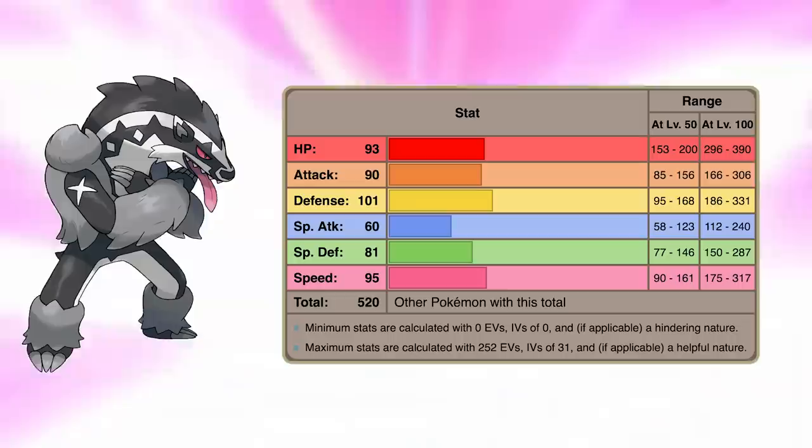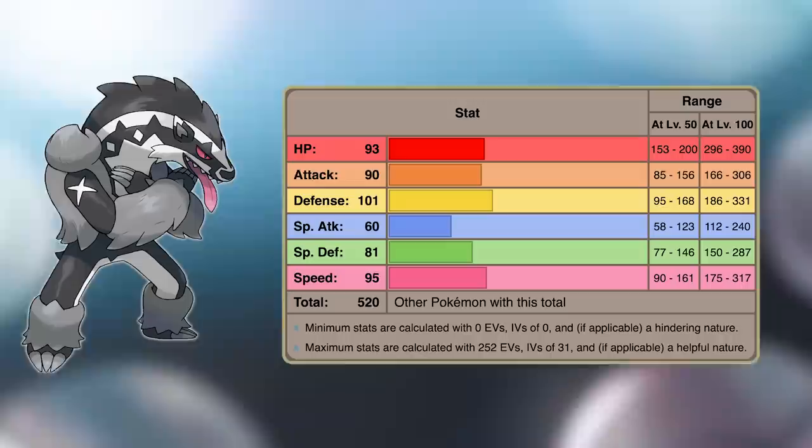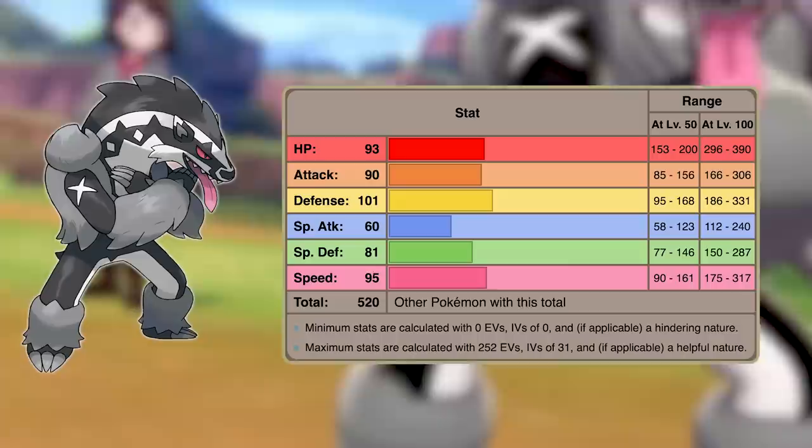Its other stats are a low special attack — which is completely fine — a solid base 81 special defense, and a quite good base 95 speed. This makes Obstagoon's stats pretty balanced because its worst stat, its special attack, is one that it's probably not gonna use anyways. I really think the only thing holding Obstagoon back is its typing, since Dark-Normal isn't that great defensively. But who knows, maybe it could be really amazing — I hope it is, because that'd be cool to see.